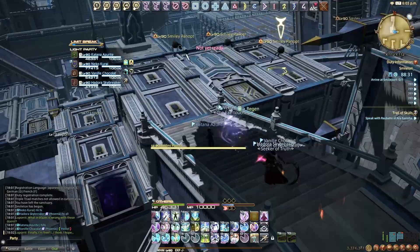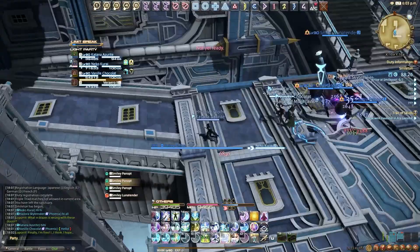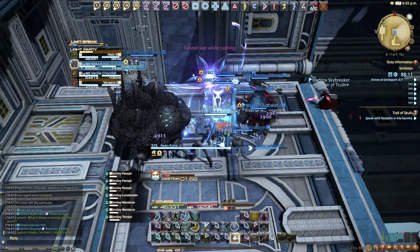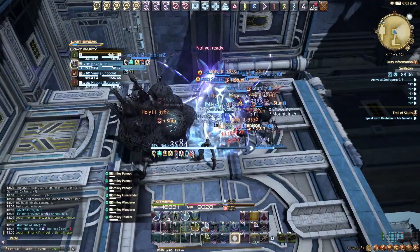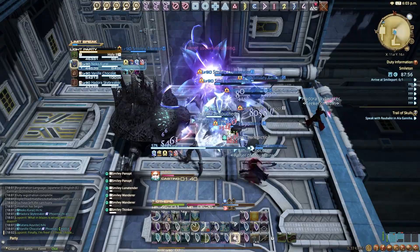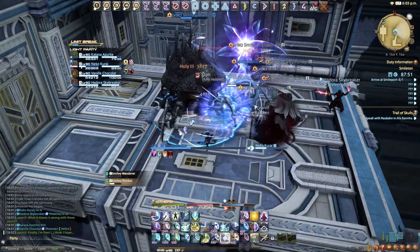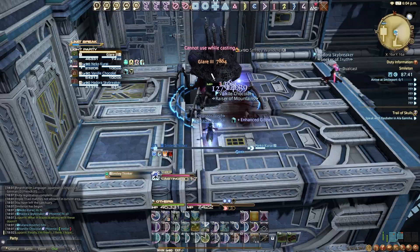For stats and gearing, like almost every healer, Critical Hit is our number one stat. After that it's between Direct Hit and Determination. If you prefer a little extra healing on top of your damage, go Determination — but the healing gain is so minimal that Direct Hit is generally better. Determination is technically a stronger stat overall, but because healers have no baseline Direct Hit in their gear, Direct Hit actually becomes stronger for healer DPS. So meld Direct Hit after filling Critical Hit.